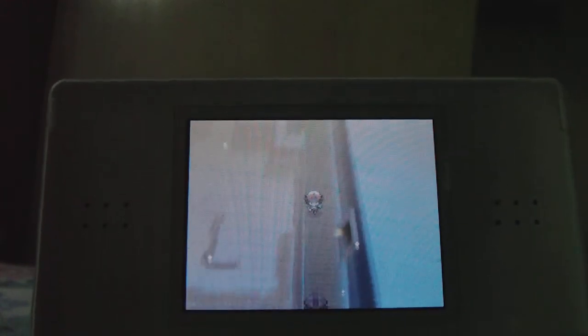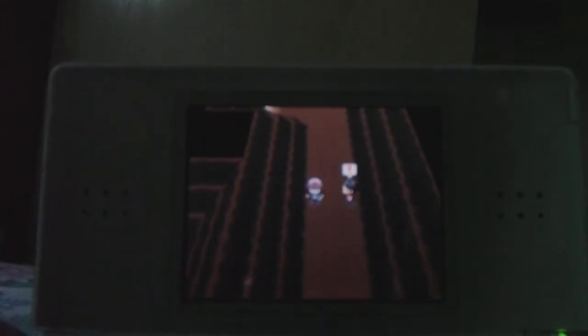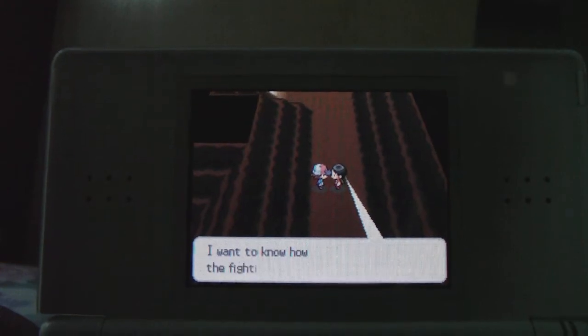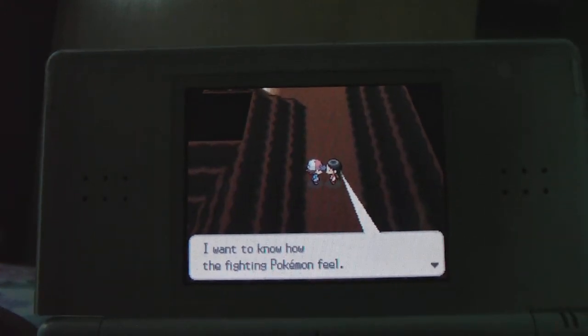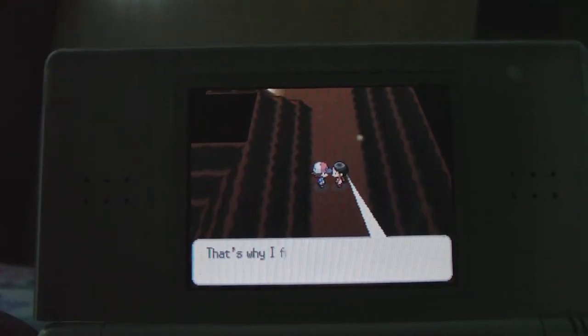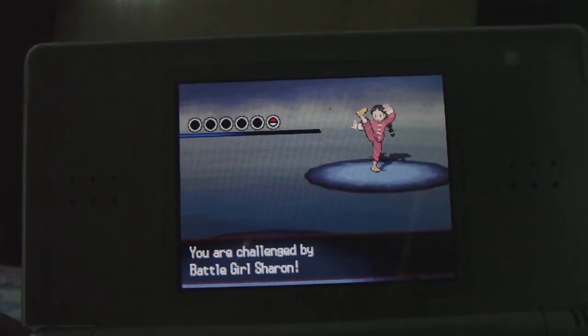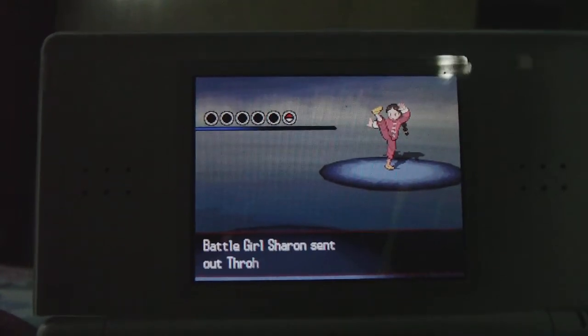Turning the Dowsing Machine back on. Twist Mountain is really very long. It's a Battle Girl — there's an item down there too. She says: I want to know how fighting Pokemon feel, that's why I fight too. That's me — Battle Girl Sharon.